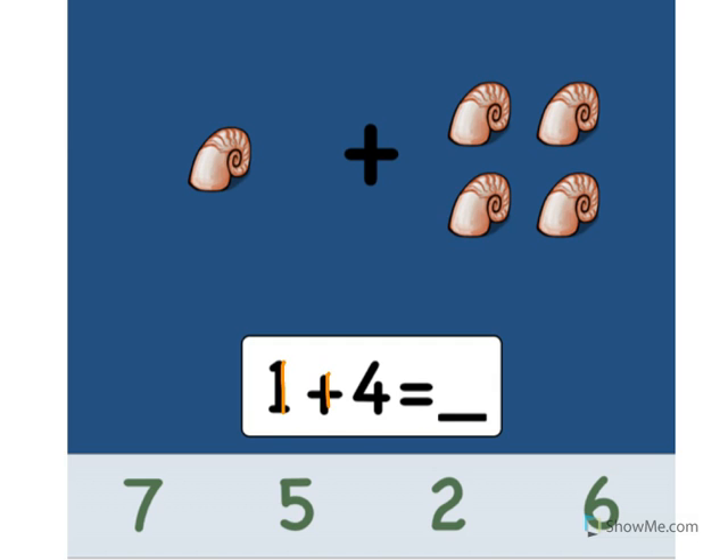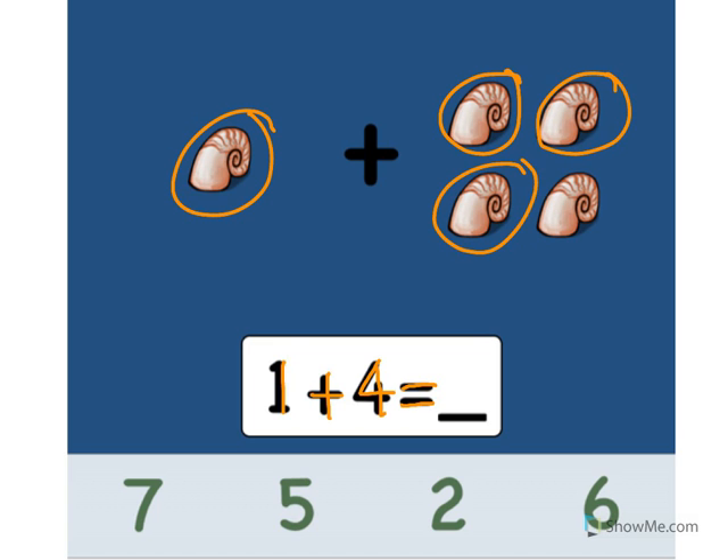1 plus 4 equals what? Let's add the snails. Ready? 1, 2, 3, 4, 5. Point to the number 5. Yes. 1 plus 4 equals what? 5. Great.